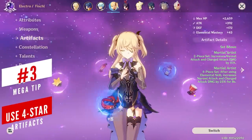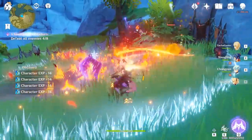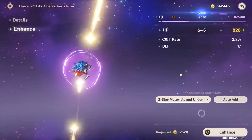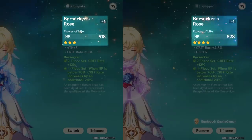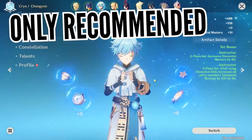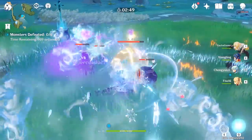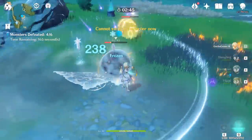Leveling up artifacts requires sacrificing other artifacts as well as mora, so the more you progress through the game, the more artifacts you will acquire. One of the major aspects of artifacts is that they give a huge stat boost, and the difference between a 3-star and 4-star artifact in terms of stats is quite staggering. We only recommend increasing 3-star artifacts up to plus 4 because they can still give a nice enough boost when you're just starting out and won't eat up too many resources.